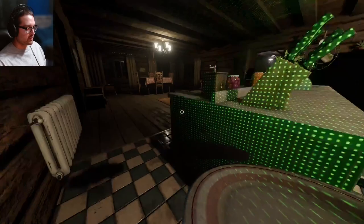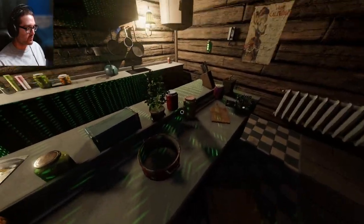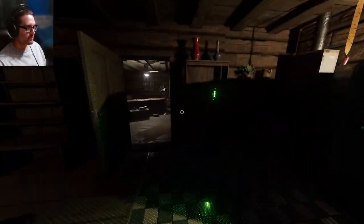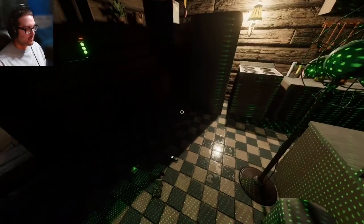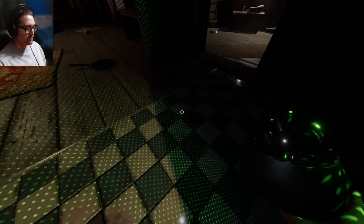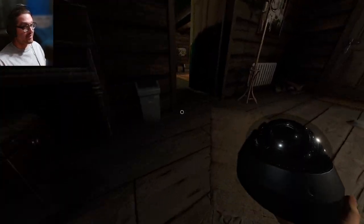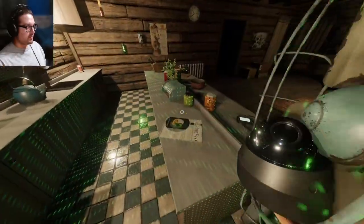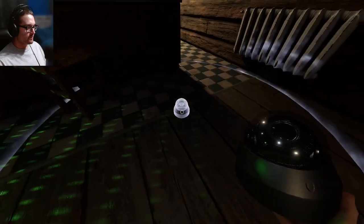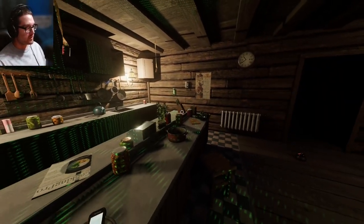We haven't heard the Poltergeist ability and that's what makes me think this isn't it, but maybe there just haven't been enough interactable things together. There's so much on this table that can't be interacted with. Let me check the EMF again to see if you're really nearby. I'm going to put the motion sensor here so we'll know if the ghost leaves this room.